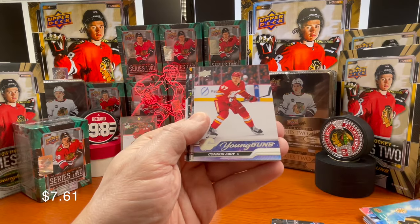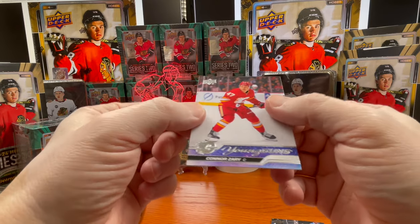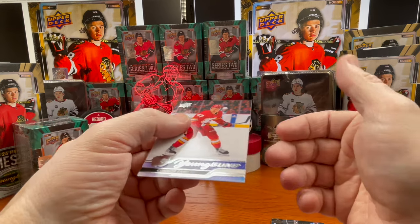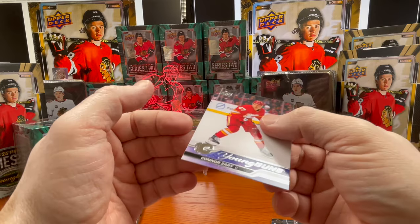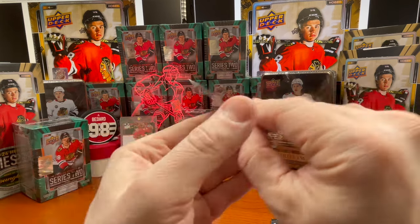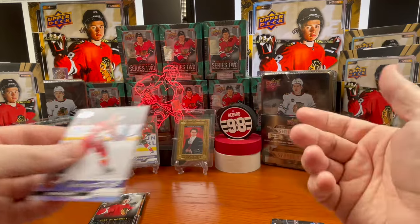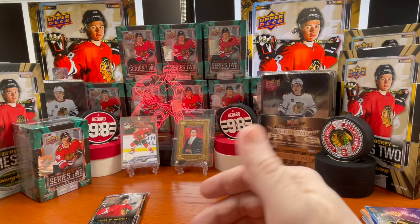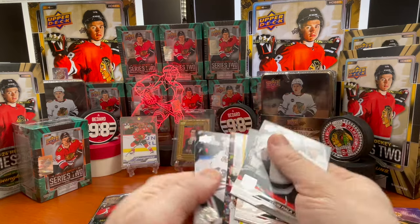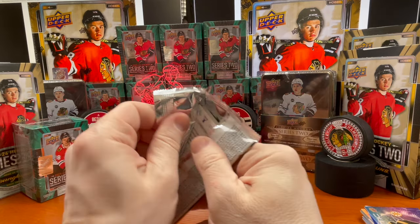David Pastrnak ecliptic, and there is another Young Gun behind it — Connor Zary! There it is; I was looking for this guy. Another chase rookie in the set. The face looks great, the edges look great, and the corners look great — pretty good-looking card. The back looks great as well, nice centering. Other than the PCS which has a little streak through every card — possibly from the printing plates — quality control has been pretty good overall.